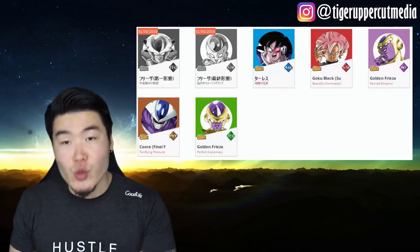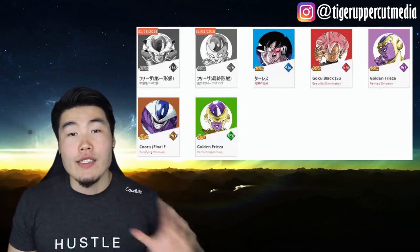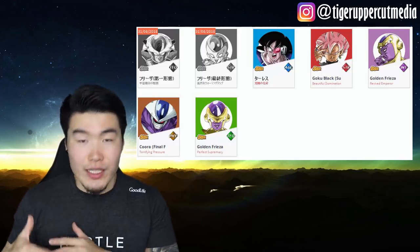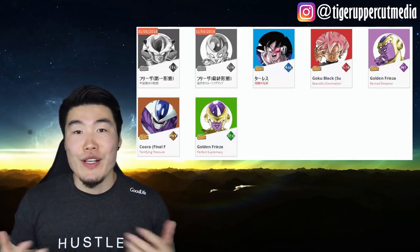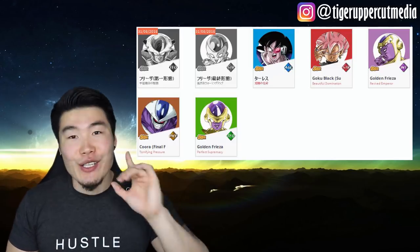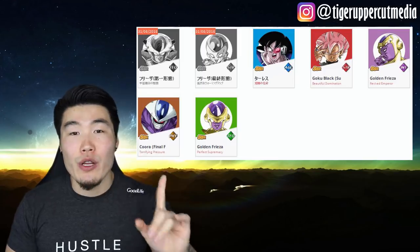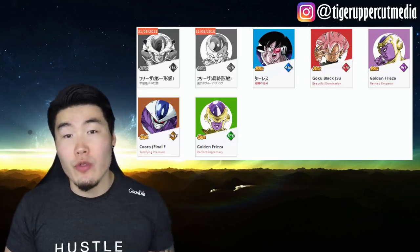The one beside him is a new Extreme STR Frieza, very similar to the new Goku on the Goku banner — just this one's gonna be Extreme, and he's also gonna be a Frieza. Other units we see here: AGL Turles, one of my favorite cards in the game. He is the best support unit in the game, and of course leader of the Movie Bosses category.